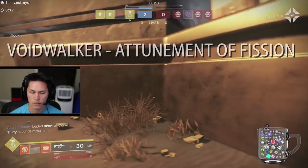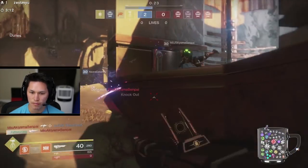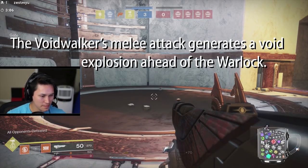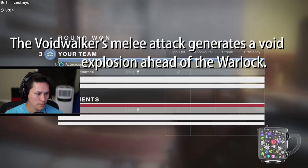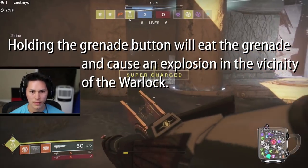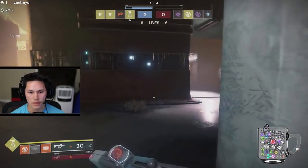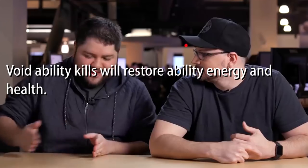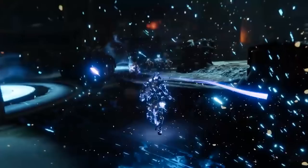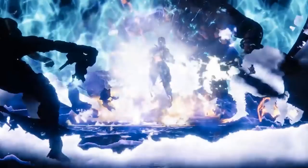Next up is the Warlock Voidwalker — Attunement of Fission. The Voidwalker's melee attack generates a void explosion ahead of the Warlock. Holding the grenade button will eat your grenade and cause an explosion in the vicinity of the Warlock. The perk itself: void ability kills will restore both ability energy and health. The super is Nova Warp, which lets players use a few short-range teleports before generating an explosion around themselves.